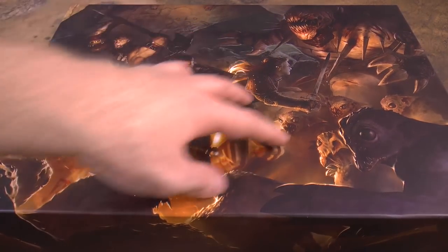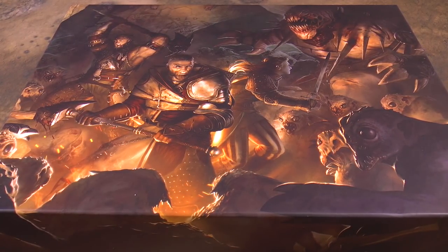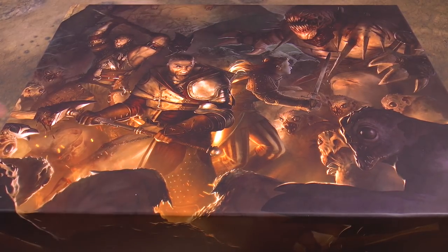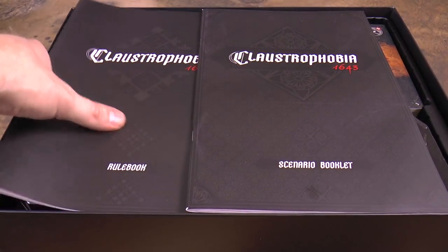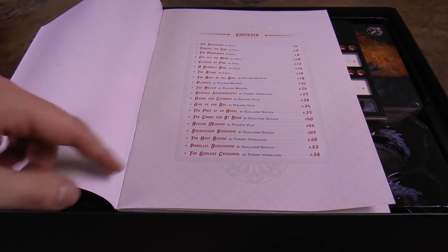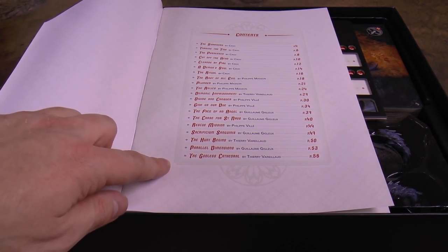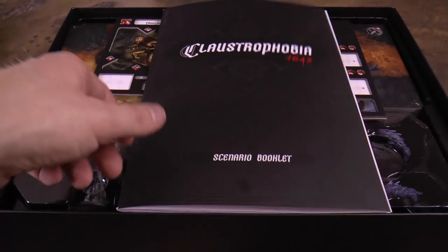I wanted to do a quick unboxing because the presentation of the game is a bit over the top, so let's get this box cover off. Here we've got the rulebook and the scenario booklet — you can see the number of scenarios. I didn't count them, but there's definitely maybe twice as many in this box as there are in the original game.